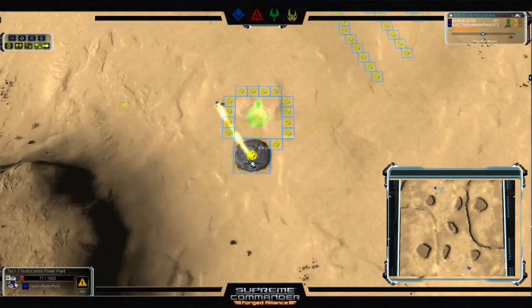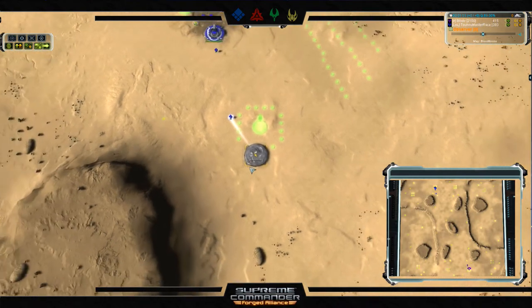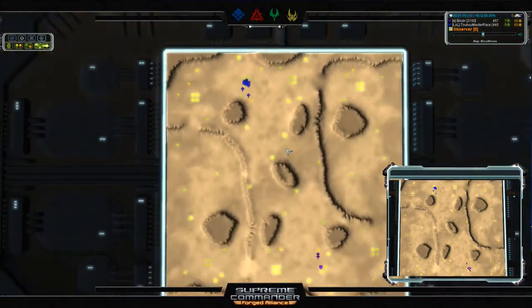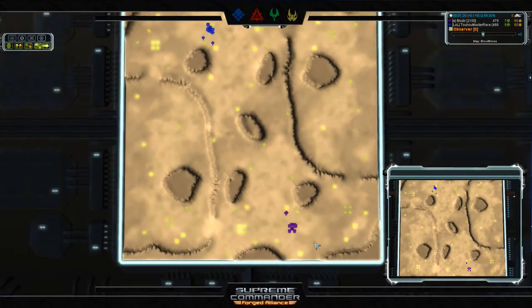Petrick's hydro is already underway — he's just a little bit faster out of the gate because he didn't stop to build that extra mex. That means Bloodier is slightly ahead in the mass game, but that gives Petrick a slight advantage in power.